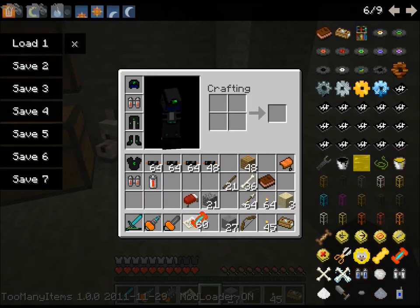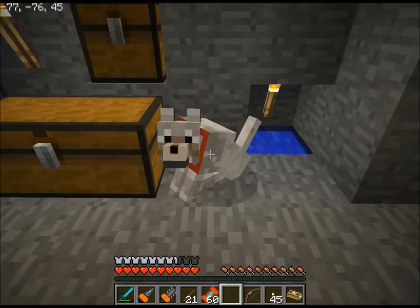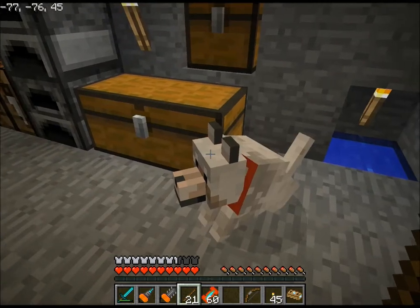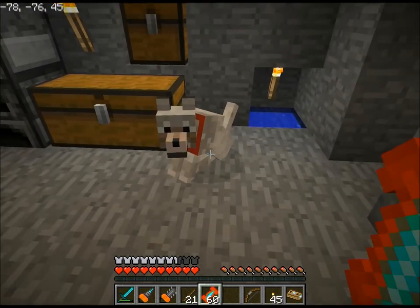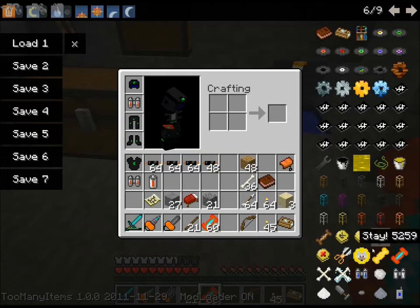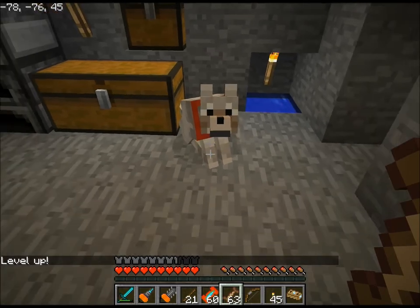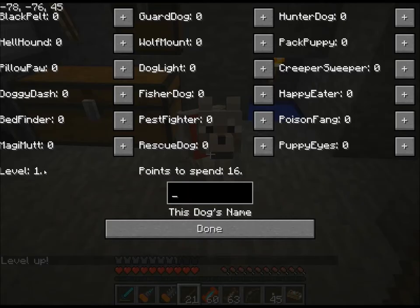I only need 60 to do this. Just arranging my inventory. So right-click him with a stick and he just gets up and gets down — he's just an ordinary dog. I have to first give him a training treat. There we go. Now I can right-click him and he's a level 1 dog.